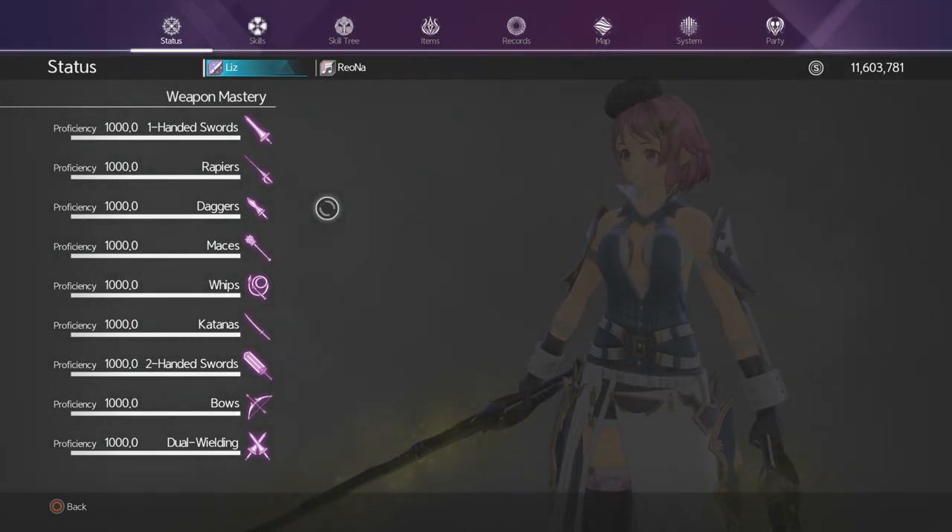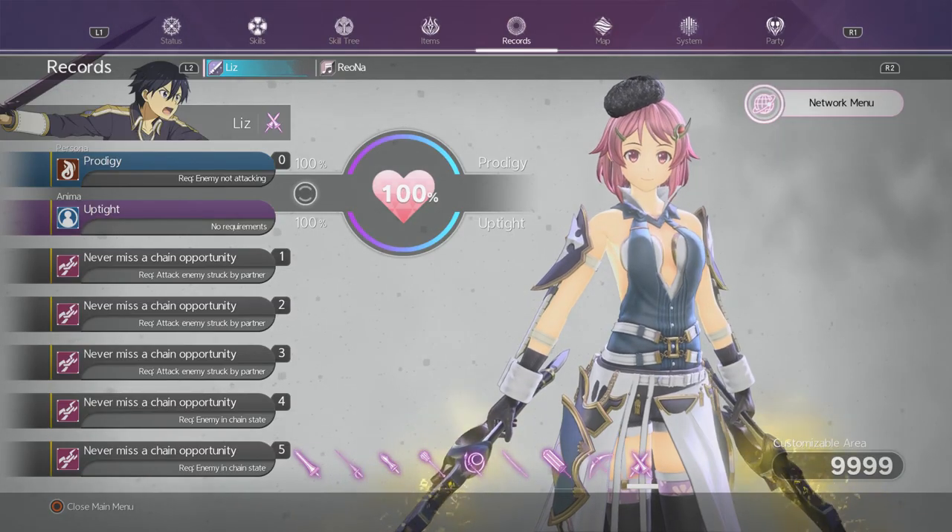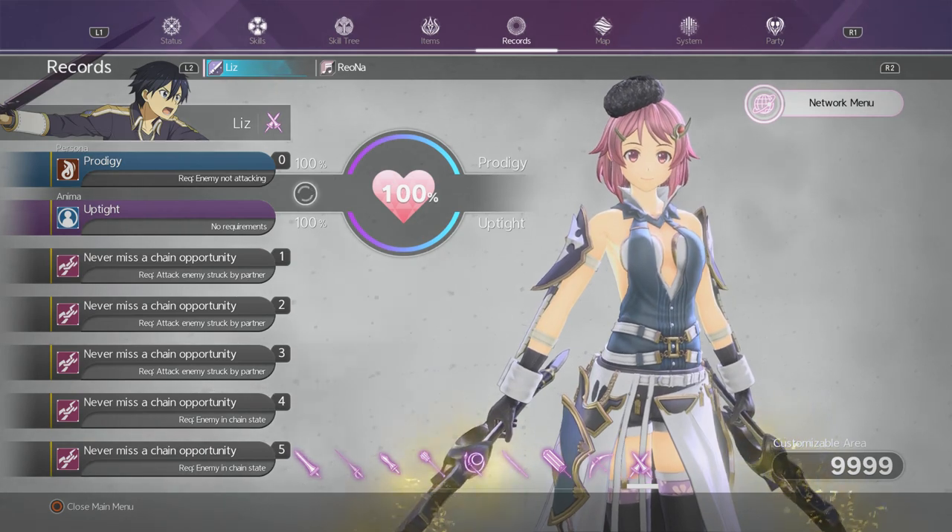It's not the easiest to max out proficiency but there are plenty of guides out there. Getting proficiency done is one of the best ways to get started. You don't have to reach 1000 — at least unlock 500 to get that EX skill for the majority of weapons.